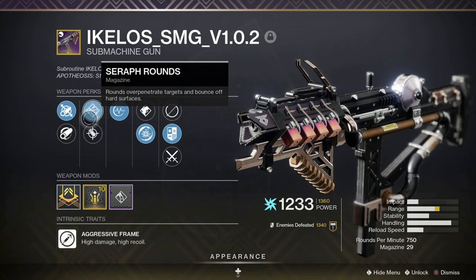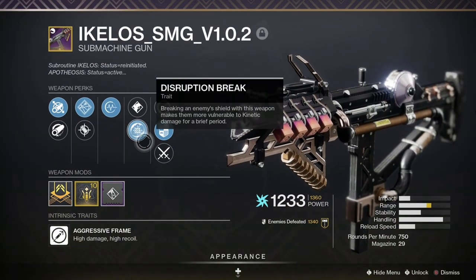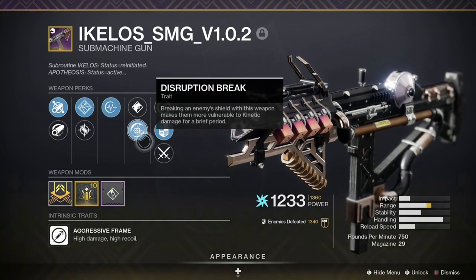The two important perks to have on the SMG are Seraph Rounds and Disruption Break. Seraph Rounds ricochet off of hard surfaces and over-penetrate through a lot of barriers. Disruption Break makes enemies whose shields were broken by that weapon take 50% more kinetic damage from you and your allies.